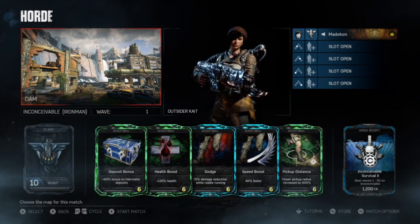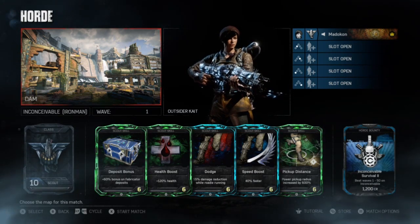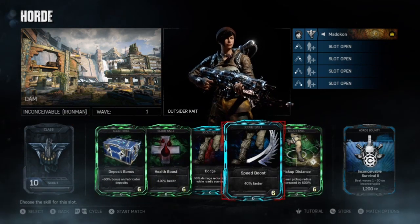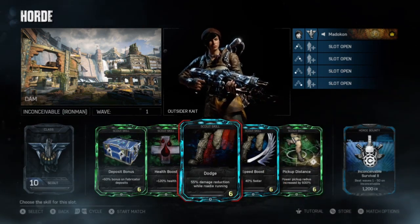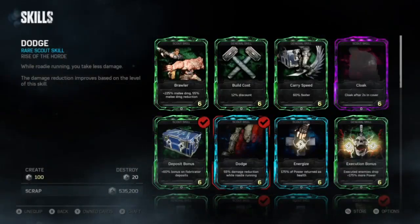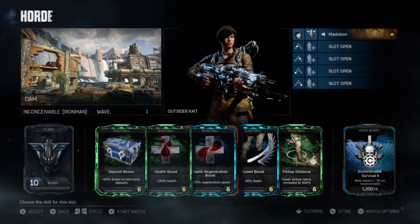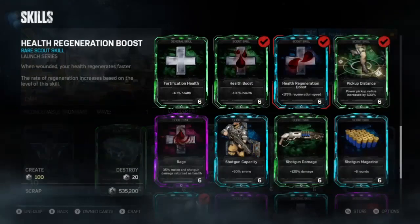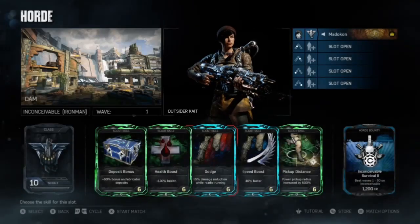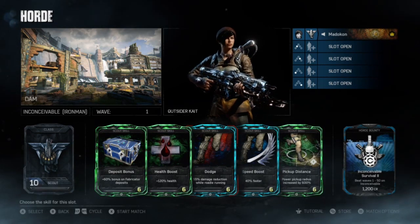Starting out with the Scout class, I just want to say you should bring the cards you feel most comfortable with and that you generally feel are the best for that speedrun. Scout is fairly universal — you have your Deposit Bonus, Health Boost, Speed Boost, and Pickup Distance. The card open for interpretation to swap out is your second health card. I'm a dodge guy. It took me a long time to convert from Health Regen to Dodge, but once I did, I fell in love with it. I bring Dodge on all the speedruns that I do with the exception of two.